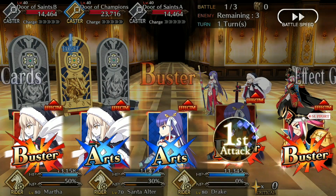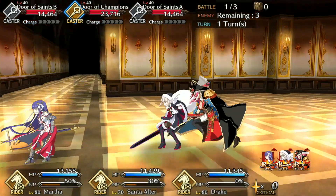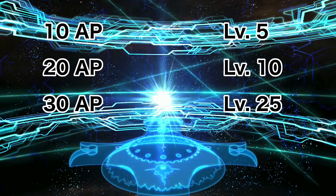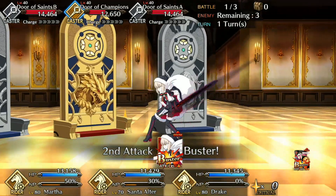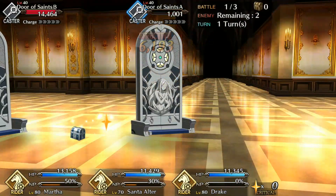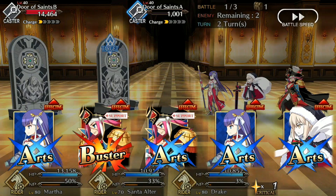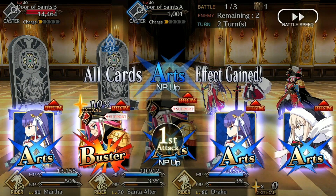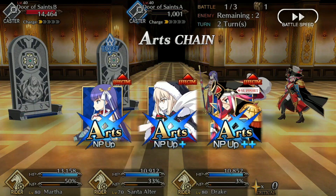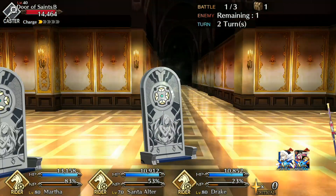The third and final quest type is called Enter the Treasure Vault. The four difficulty levels mirror the Ember Gathering quests, ranging from recommended level 5 to recommended level 40. These quests will pit you against three rounds of fights against a single class of enemy, and you will be able to collect large quantities of QP. They combine the lower levels from the first set of quests with the single enemy class from the second set, making them the easiest of all to complete.